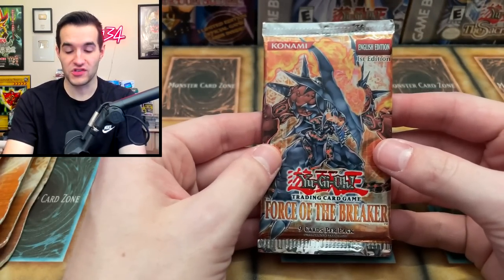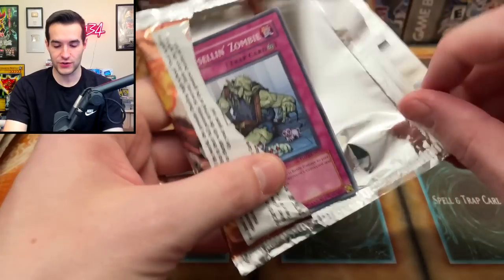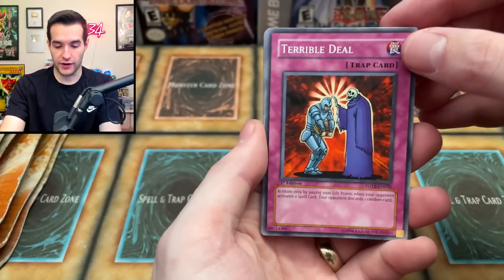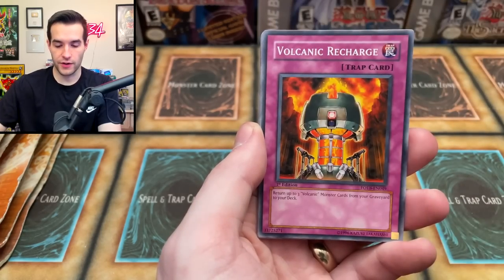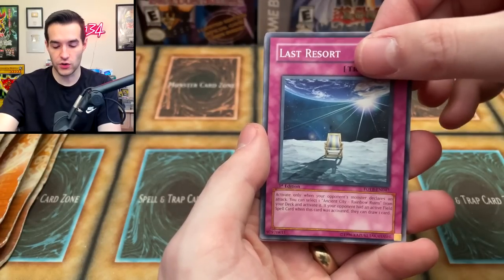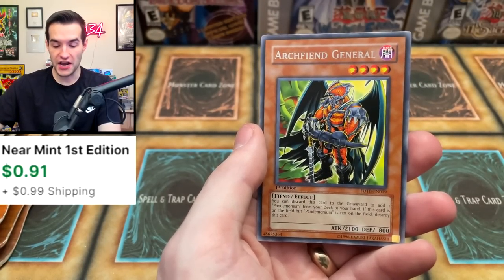Can we get a Doomfire Dragon? That would be such a cool pull. Deck Devastation Virus is like $300-$400 — it's crazy expensive. There are a lot of great forgotten cards in Force of the Breaker. Pack cards: Terrible Deal, Dweller in the Depths, Otherworld of the A-Zone, Volcanic Recharge, Hard Selling Zombie, the Dragon, Wildfire, Last Resort, and Archfiend General.